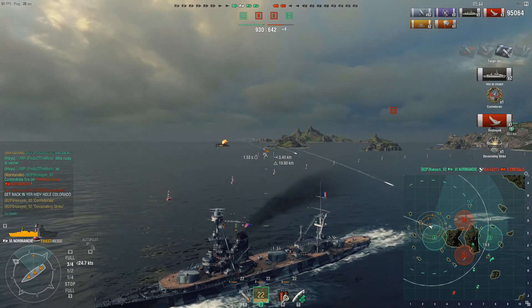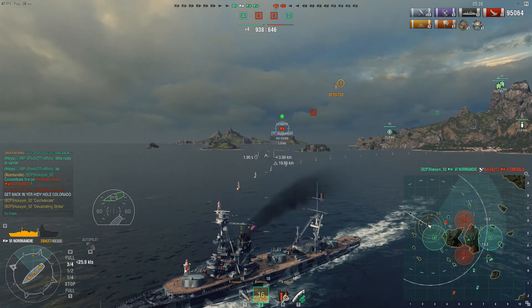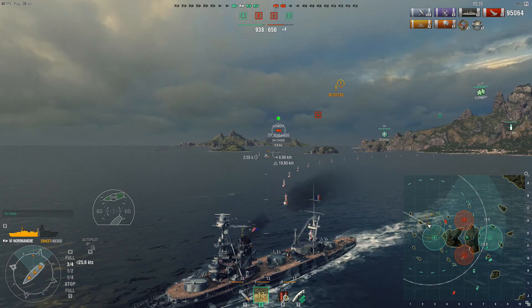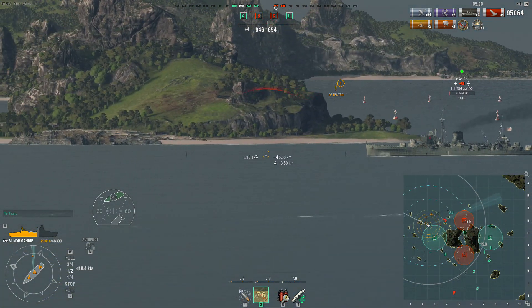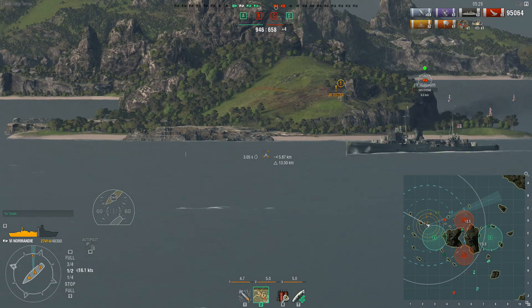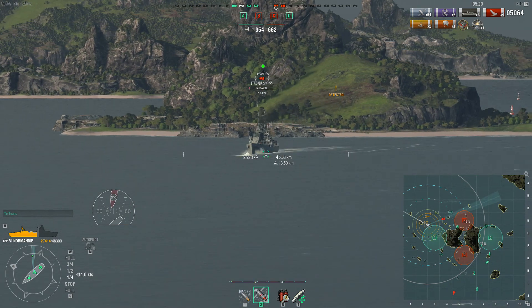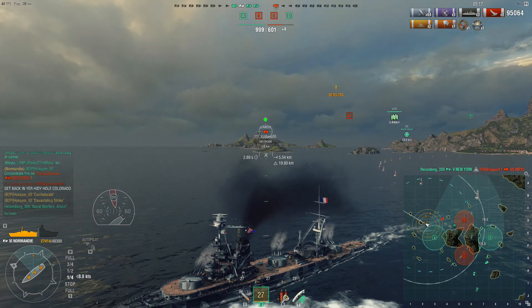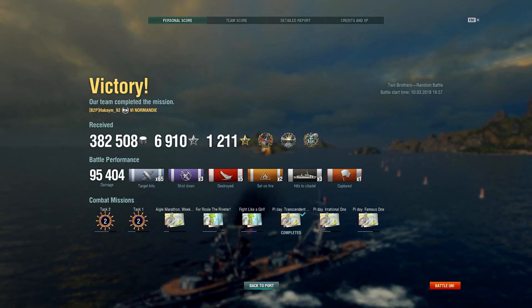Torpedo protection on the Normandy is not particularly great. The Emerald in his wise decision decides to come out broadside to a battleship — look at that dispersion! Confederate and Devastating Strike — one dead Emerald! The Leander pops out with 341 health. Can we get Kraken? Kraken is on the table, shells are reloading. He's trying to dodge — just fire all at once, surely one will hit. There we go, Kraken Unleashed!